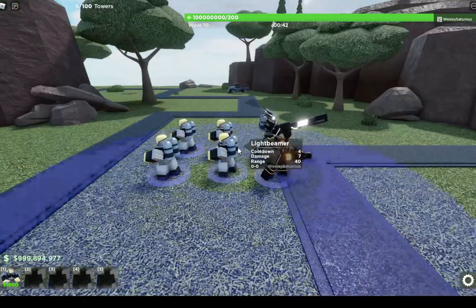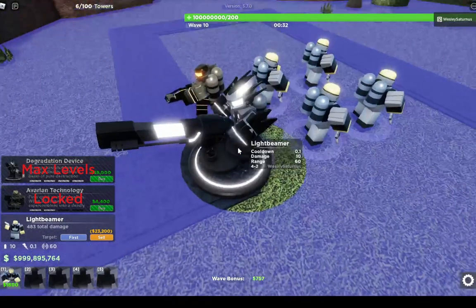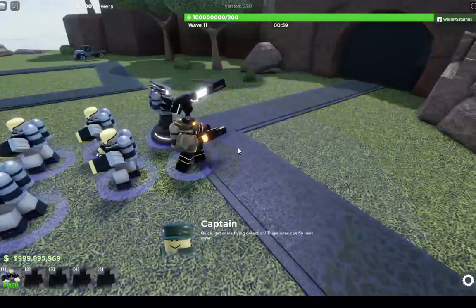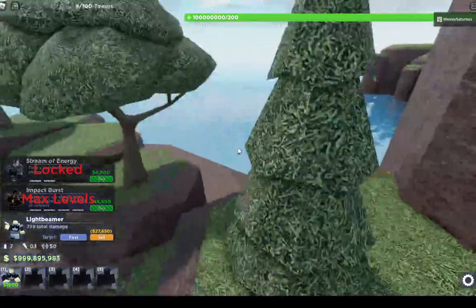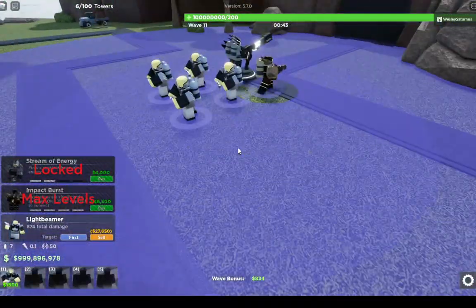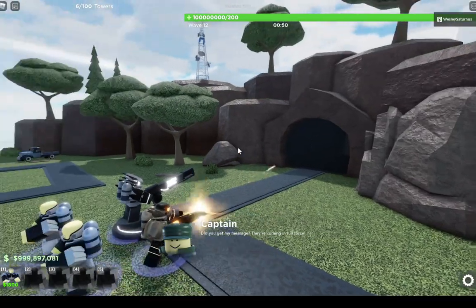I personally think maybe the bottom path is better than the top path. The top path looks cool but it deals about 100 DPS according to the wiki, which is still very good. The bottom path deals 77 DPS excluding the explosion. If you include the explosion, it deals a total of 300 DPS, and that's a lot. Even the bottom path can detect flying enemies, unlike the top path. But the top path pierces.